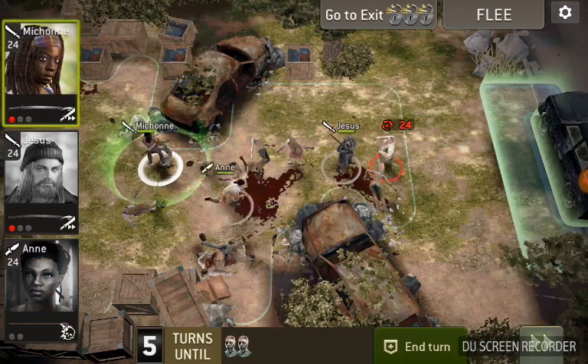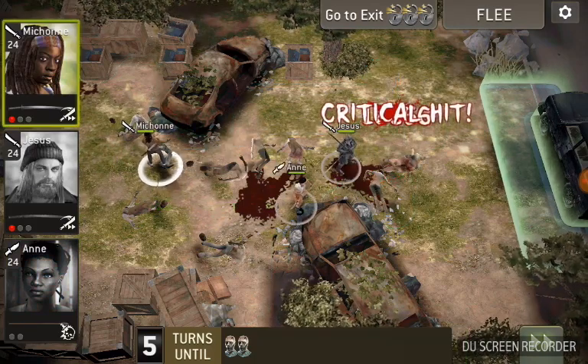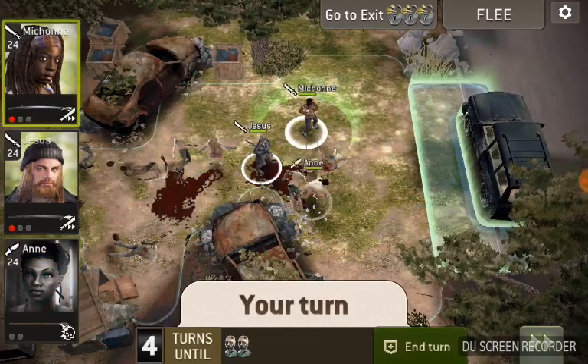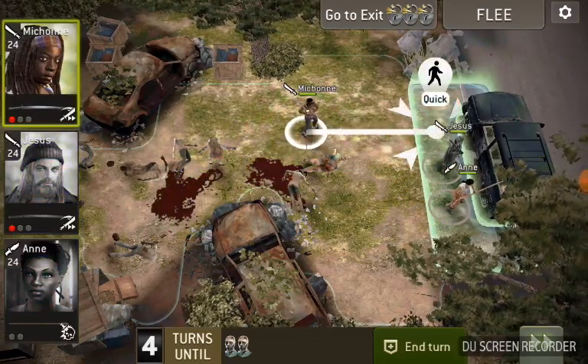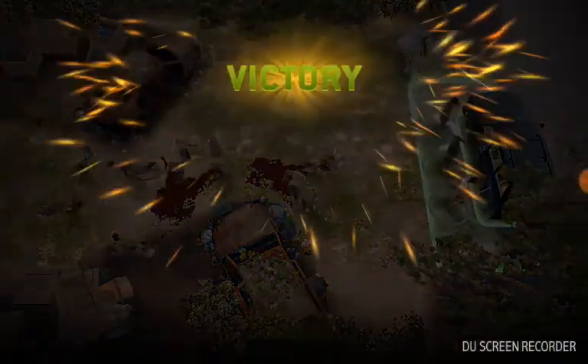We'll take fatty out with brain stab, and then it's a simple run to the exit. I like melee because, one, you need a scout to get to all those crates, and two, it helps manage the threat counter.